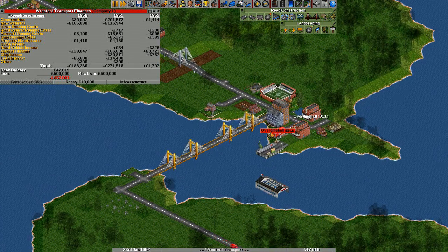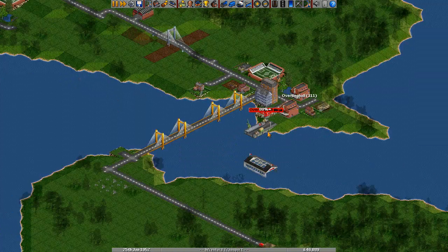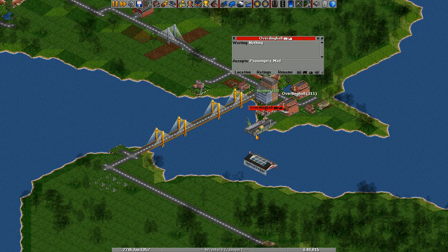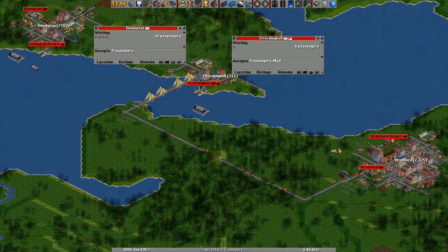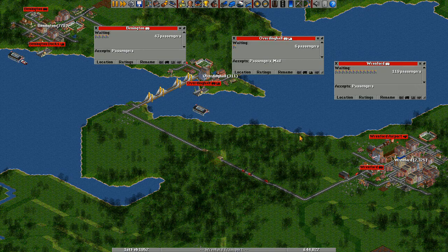So we've got a bridge in there for no reason other than to show you, but that's fine. And we've put a tunnel in there to get through that hill. We've got some road vehicles going backwards and forwards. Let's see how many passengers are waiting — not many. The road vehicles are obviously covering that quite nicely. A few passengers waiting at that place and lots of passengers waiting at that place.